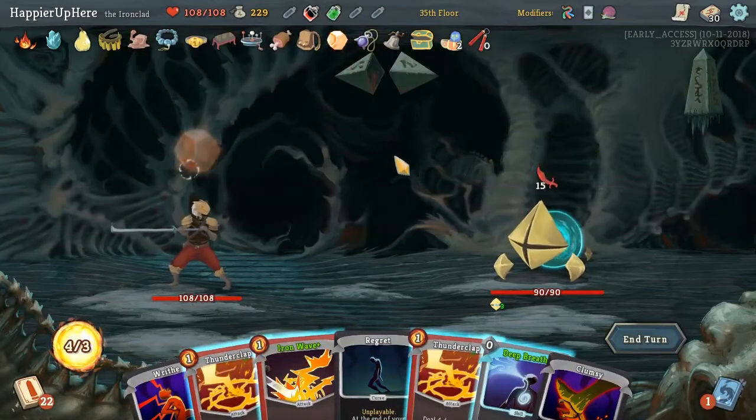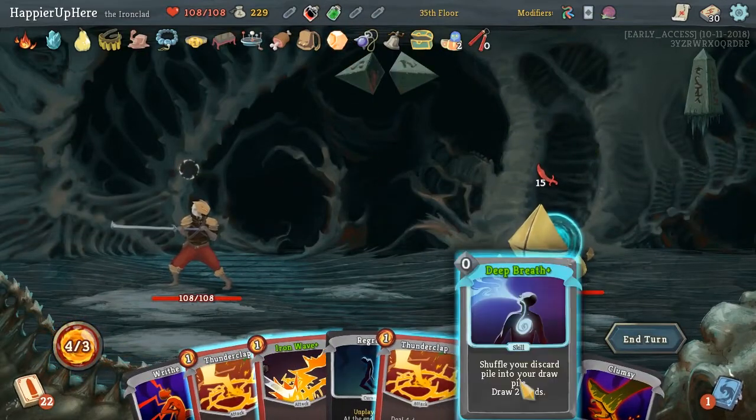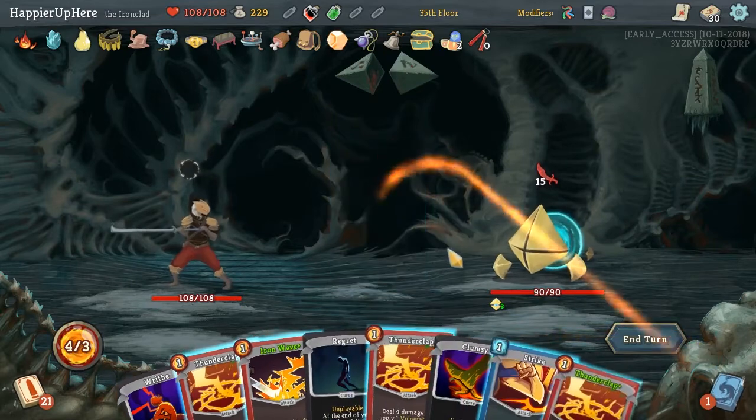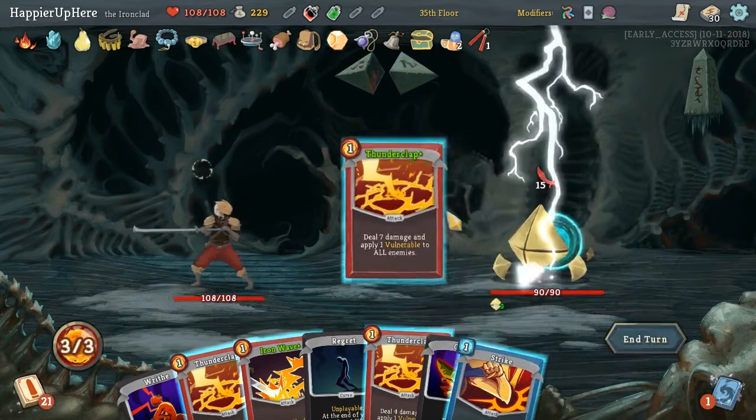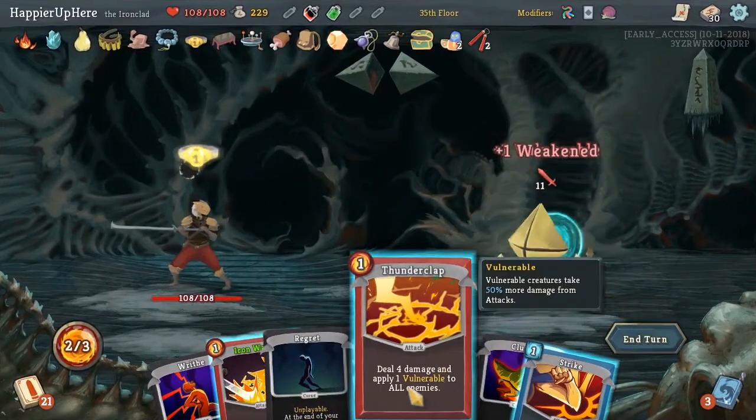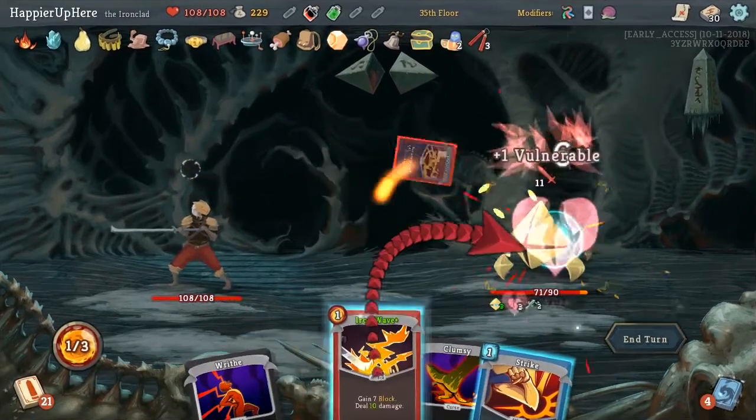Thanks to the Calling Bell, we also got tons of max HP, by the way. Let's do Deep Breath to see what we draw. Thunderclap, Thunderclap, Thunderclap and Iron Wave.